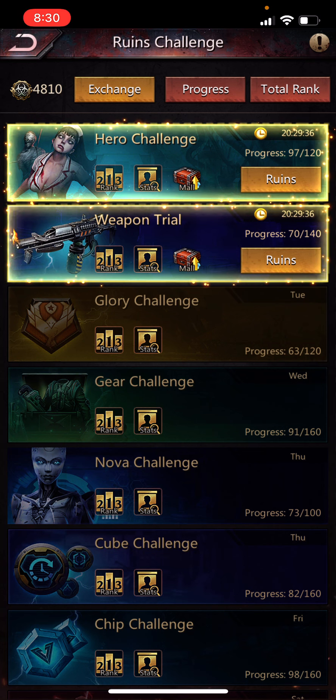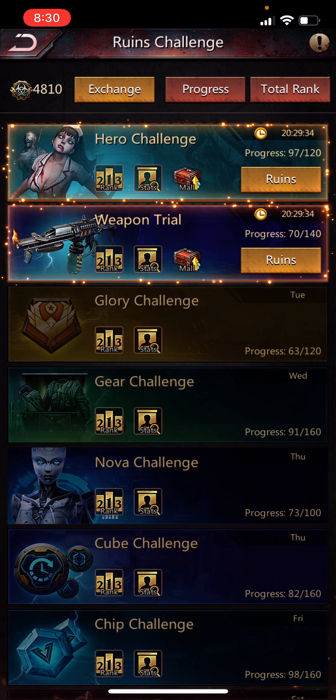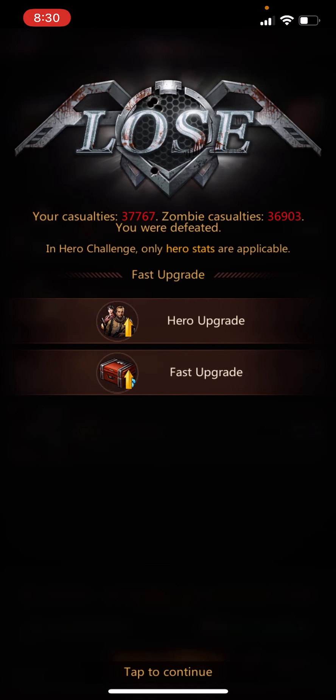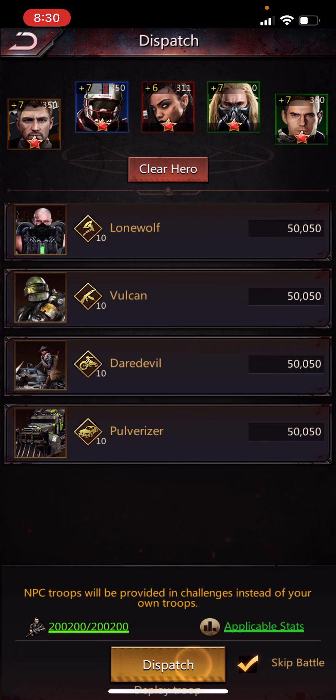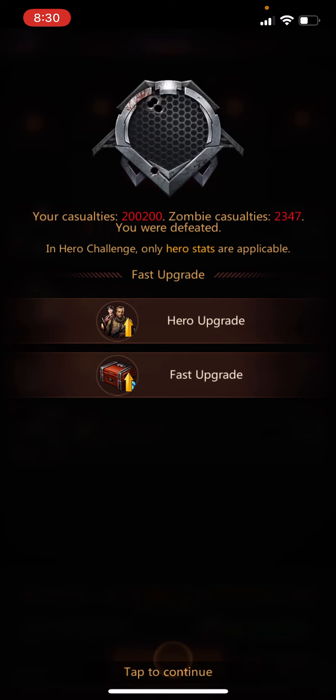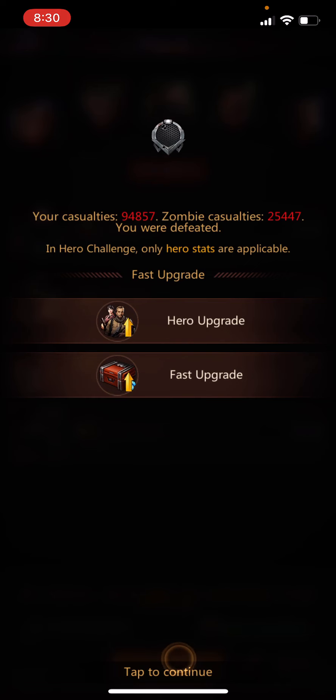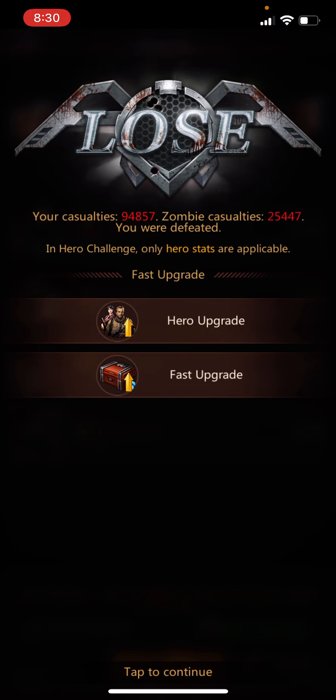The first thing here is the auto-select does a terrible job of picking heroes. I'll show you an example — these are heroes that I selected manually. We have about 37,700 casualties when I do this. Let's see what happens when we auto-select: about 95,000 casualties. So why is that?